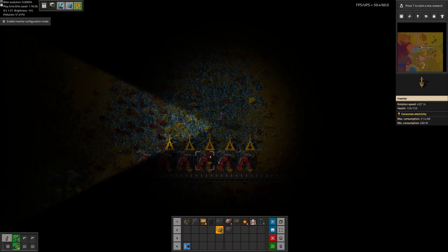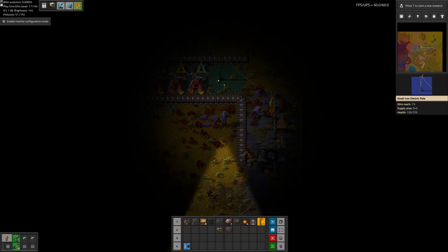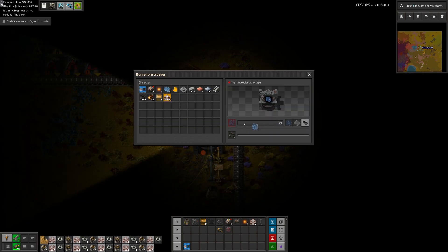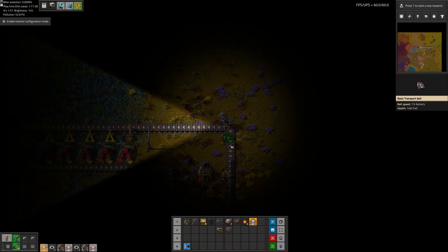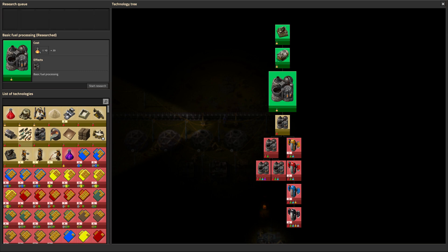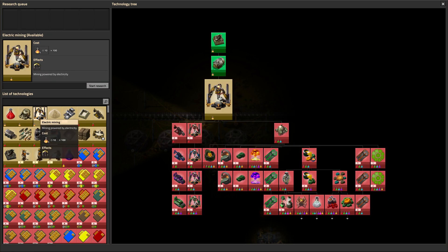Just running out of copper right as we have everything built — almost everything, not quite all the power poles. We do have to change this recipe though. I will save fluid handling until we actually need it. Let's do the miner drills — that will help. That's the big research, 100 units.